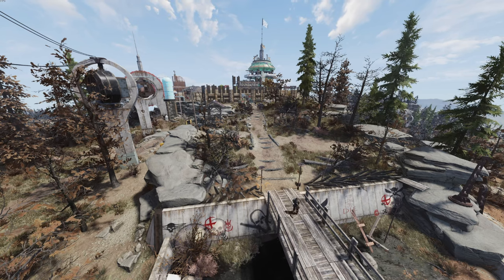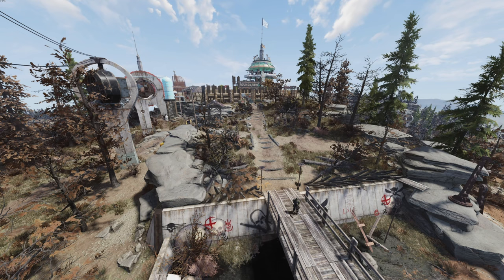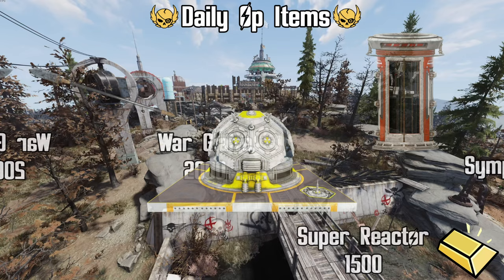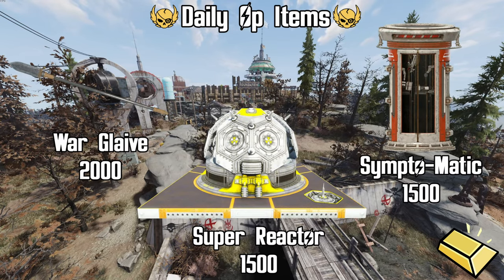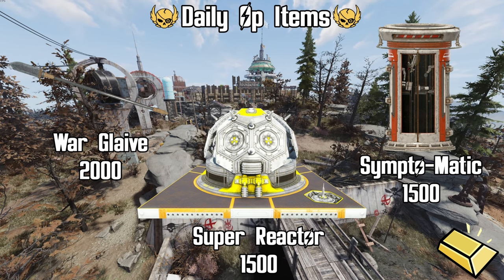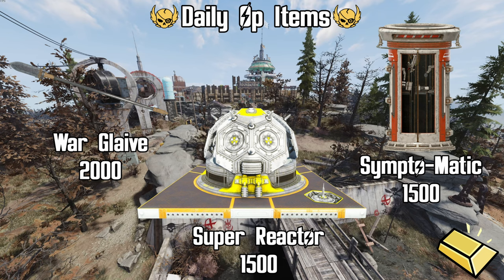Let's talk about what she's got for sale in her inventory this week. Starting off with plans that Minerva has that can potentially be gotten as a reward for completing a daily op in under eight minutes. First is the plan for the War Glaive for 2,000 gold bullion — this is a great melee weapon, and it took me about six months of doing daily ops every day to pick this one up.